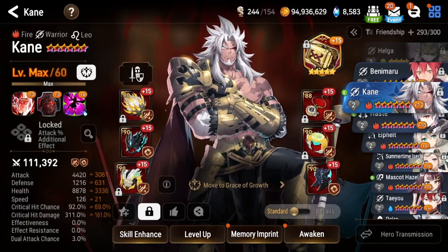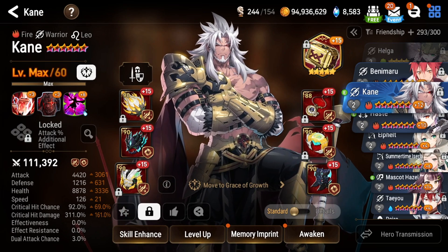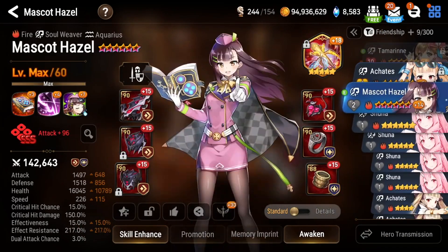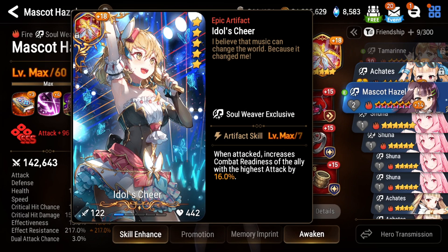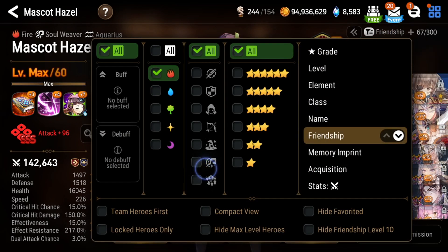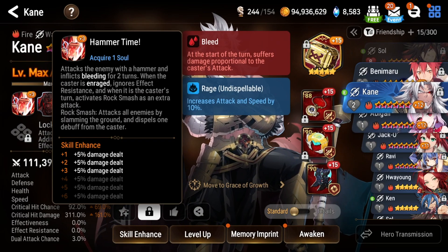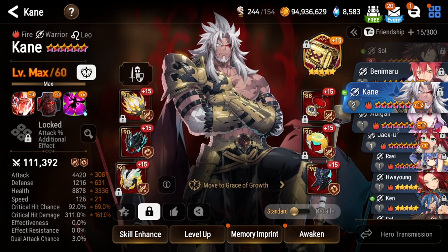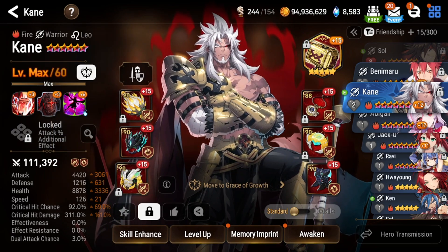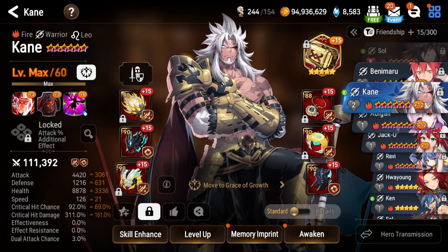Now let's talk about his build. This is your typical PvE build — take note of the speed. I've been testing and changing a lot of stuff for Rift, and a lot of that is dependent on how you build Kane. If you are running Mascot Hazel especially in the front row and using Idol's Cheer, that's going to let your Kane be much slower. As you can see on my build, I have zero speed attack boots — but that's only if you're running the front-line Mascot Hazel build.